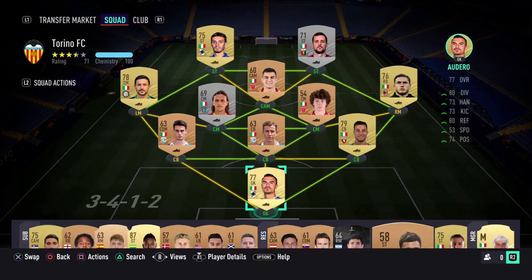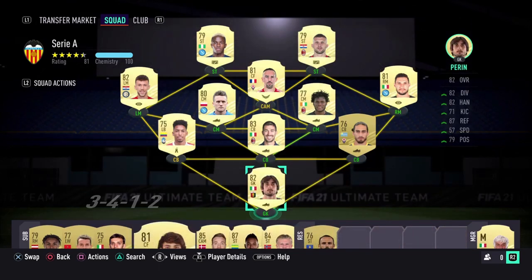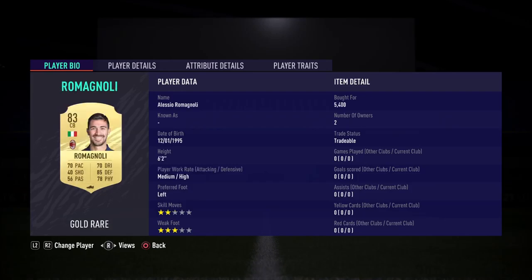After a lot of trading and the bronze pack method on the web and mobile app, I was able to go from a scrap mixed Serie A and Serie B team to a nice almost full gold rare team. Perinin Gold bought for 750 coins, Caceres 700 coins, Romagnoli 5,400 coins — that was a lot — and Mojica for 1,800.